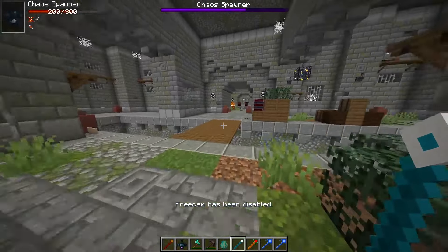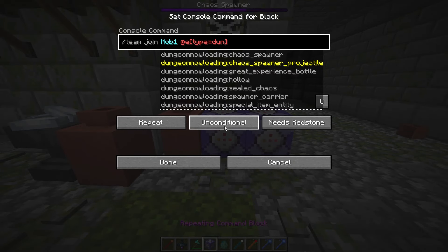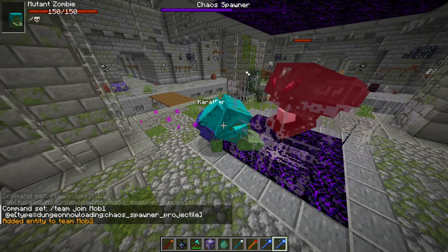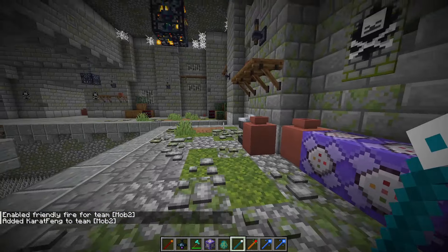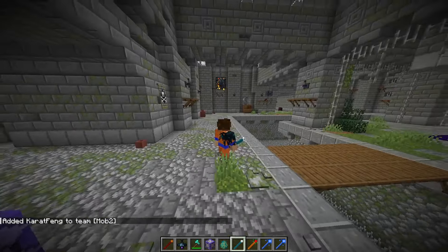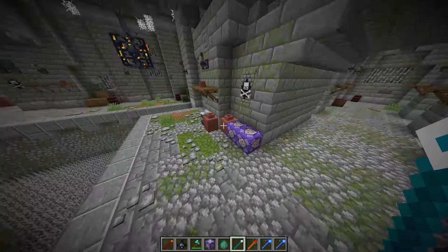Okay, wait, I think I have an idea. Maybe the projectile needs to be in the team. Chaos spawner projectile. No. Okay, maybe if I remove the friendly fire and I put myself in team 2... Oh, now I teleport on myself. That's kind of weird. Maybe that was not a good idea. I'm so slow because I'm constantly teleporting on myself.